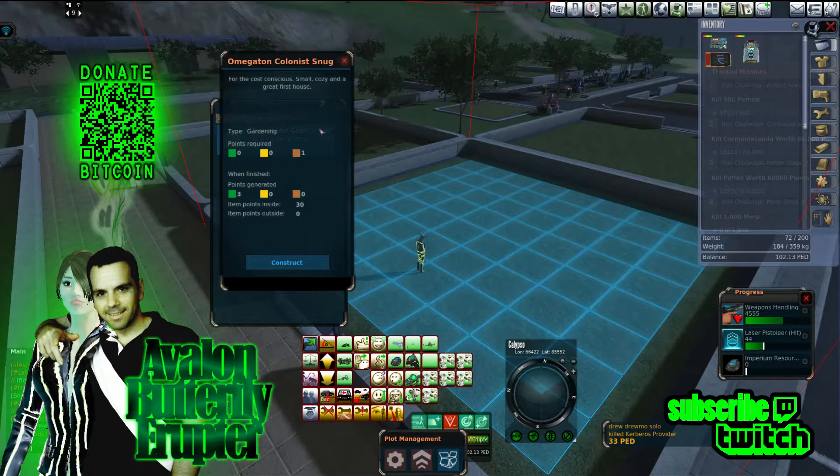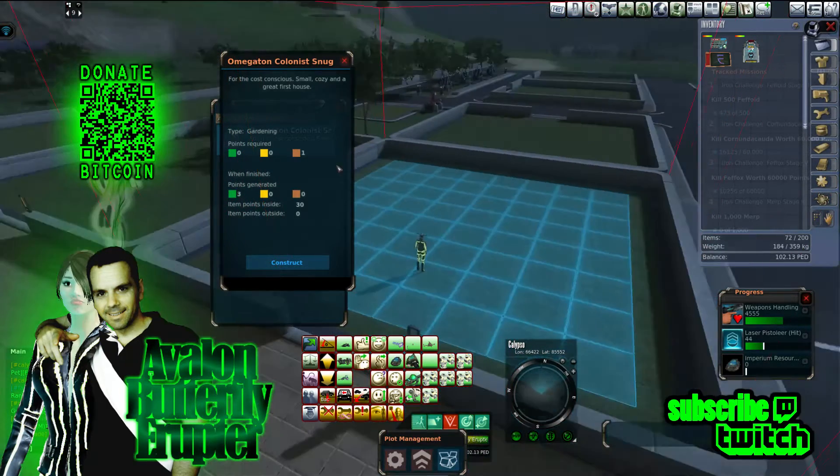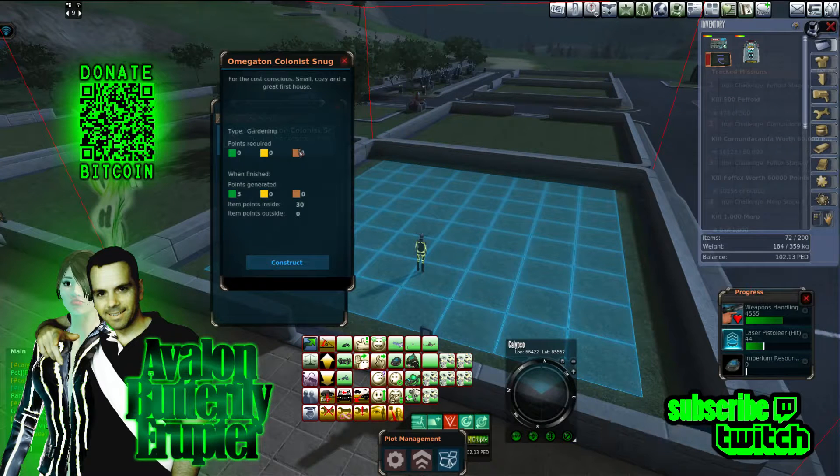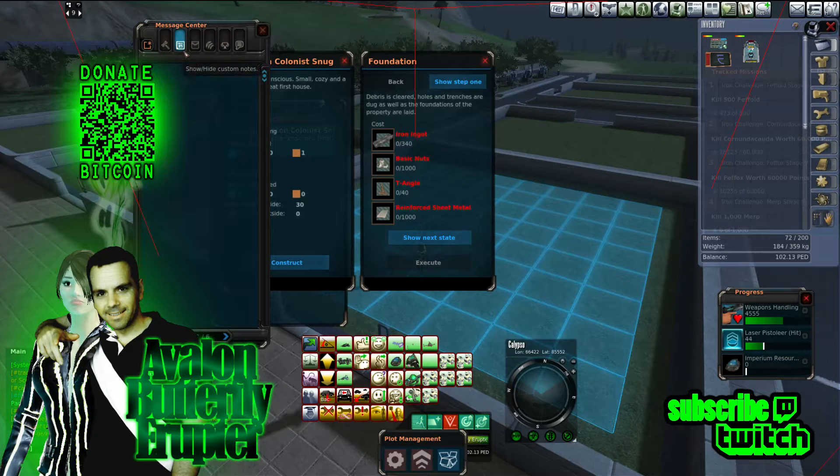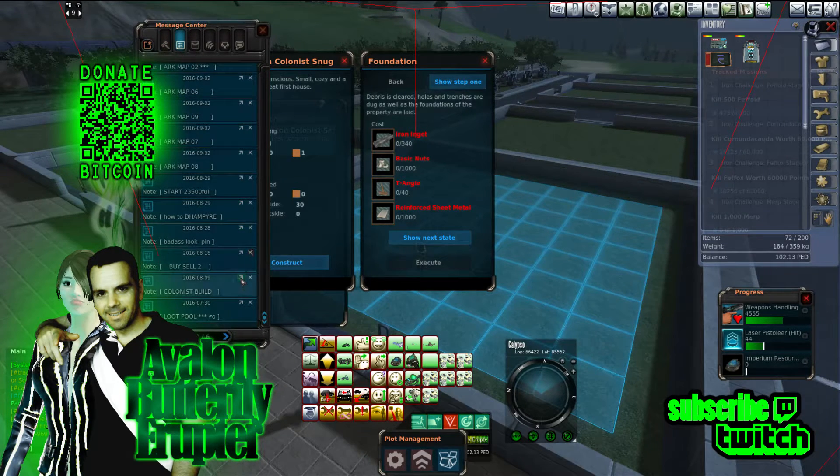So this is for a Snug, I guess — for the cost-conscious, small cozy, a great first house. Type: gardening. That's a good giveaway right there — gardening, huh? I guess we've got to figure out what we've really got to do. Points required: one. Points generated when finished: three green points. 30 item points inside. I want to keep track of this myself, so I'm going to open up a little thing here.